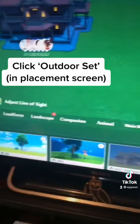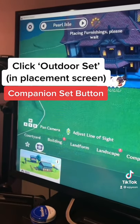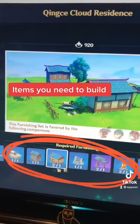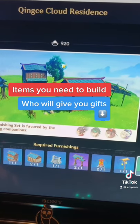Go into the placement screen, click the outdoor set button, and click the companion set button. Click the eye and you'll be able to see everything you need to build this set. This is the Chinsei Cloud Residence and these are all the characters that will give you gifts if you build this set.